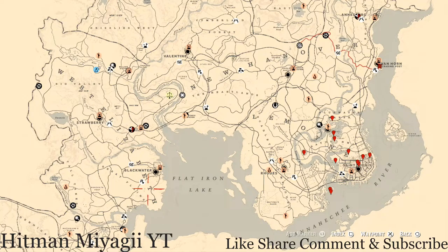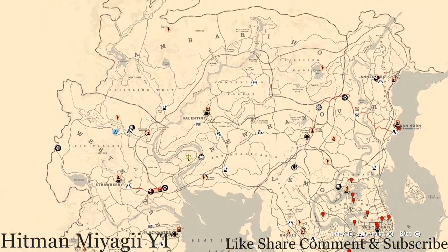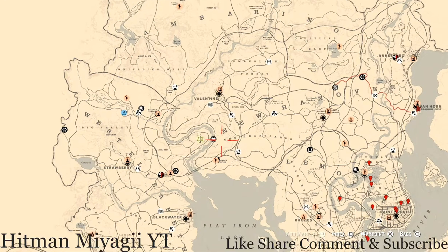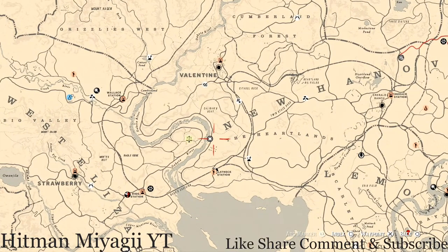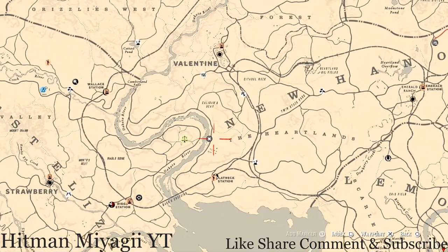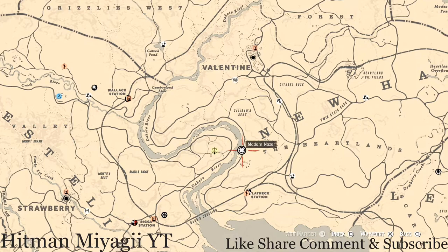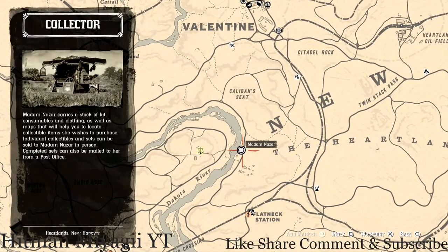Madame Nazar's location — if you've been looking at the map, she's right here right below Valentine in the New Hanover area, the Heartlands area, right along the Dakota River. If you want to know her location earlier than this video, make sure to follow me on Instagram and Twitter at HitmanMiyagiYT. She will be here until 2 a.m. Eastern Standard Time, New York time zone.